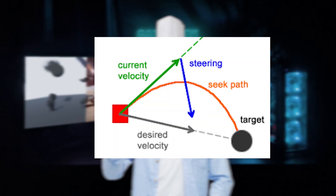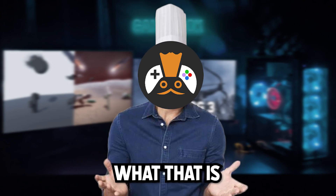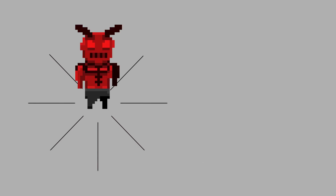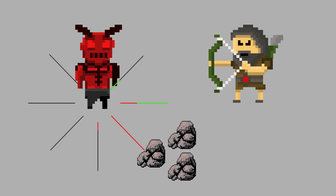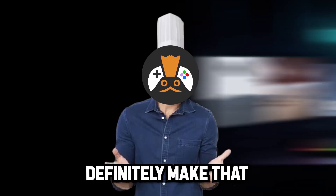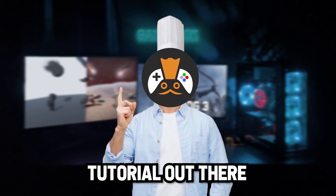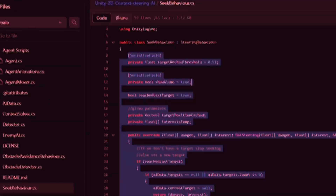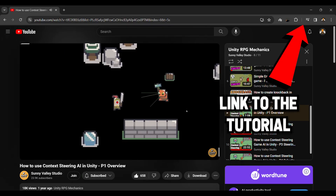Now to make the main logic of the enemy, I wanted to use Steering Behaviors. If you don't know what that is, it's basically some invisible rays that come out of the enemy that detect the obstacles and the player, and decide to avoid the obstacles and choose the best way to actually get to the player. Now I could definitely make that myself, but since there's already a tutorial out there on the internet, I decided to follow along with the tutorial.